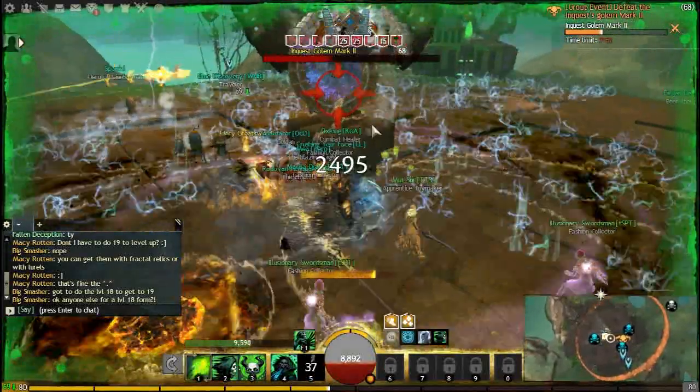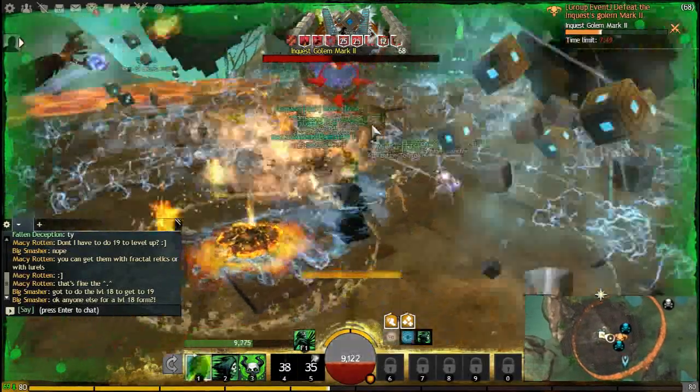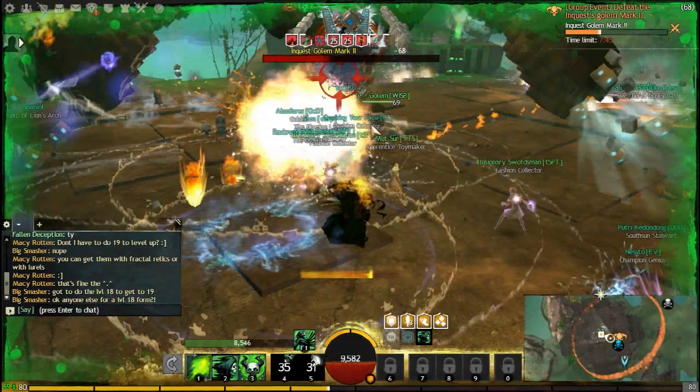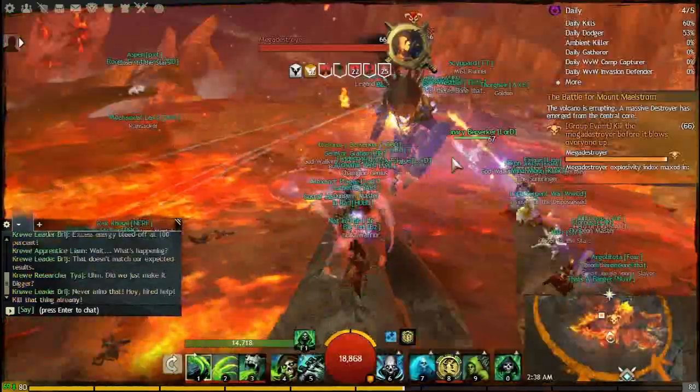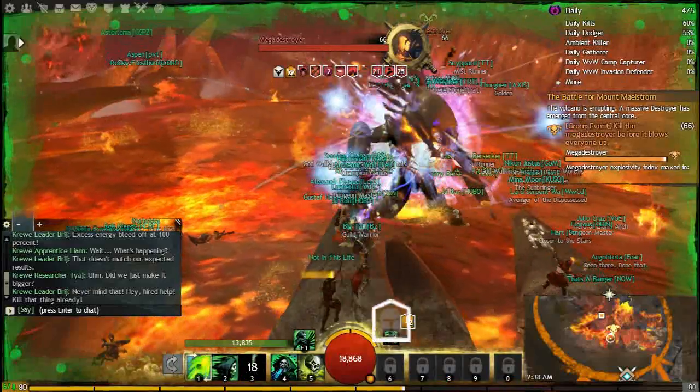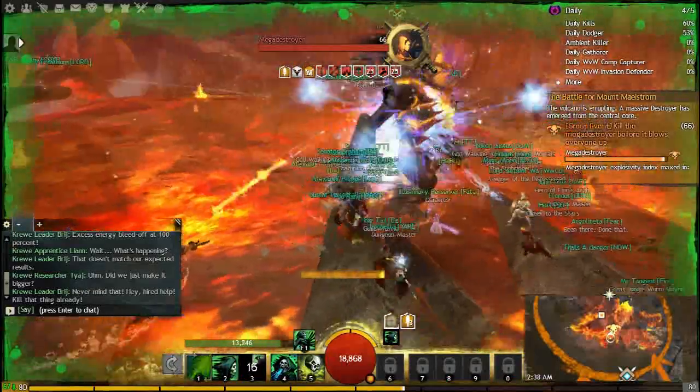Even though you can only do world events once per day for the bonus chest, you can also do them on every character to get the big chest that spawns at the end of the fight. You'll get less money on your second, third, or fourth character, but if you're trying to pound through some money and you've run out of things to do, it's better than nothing.